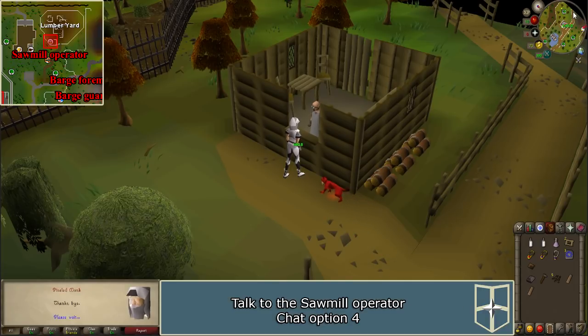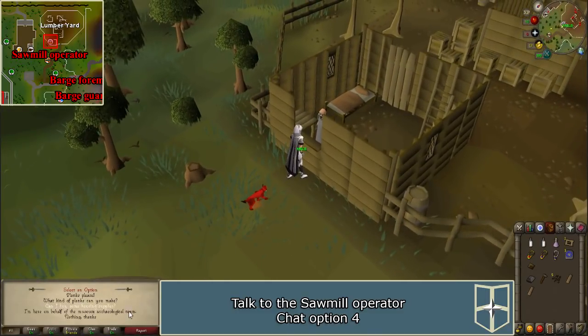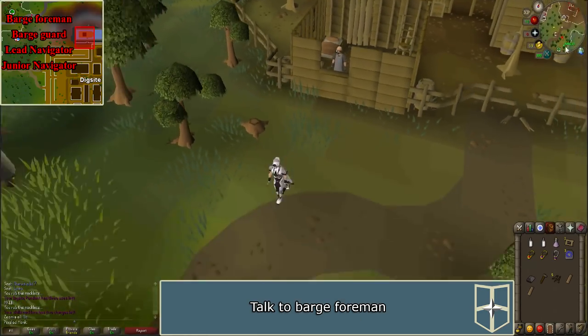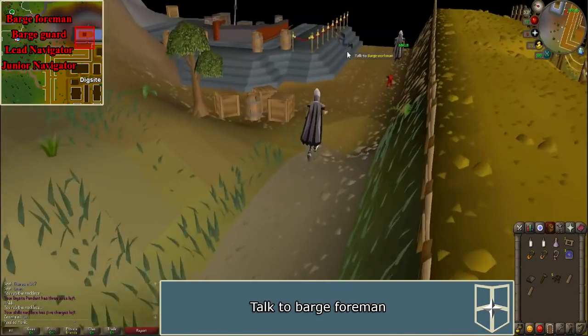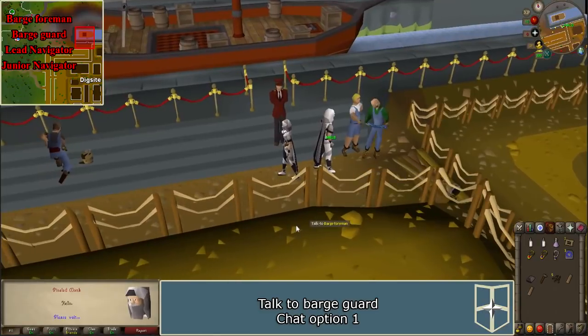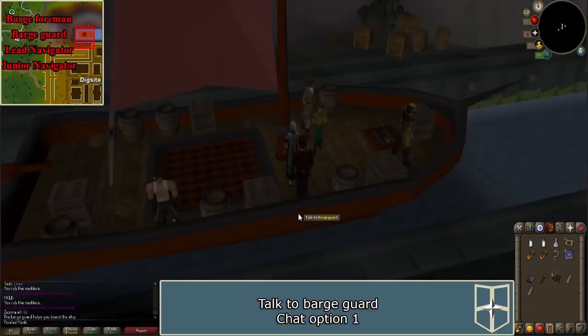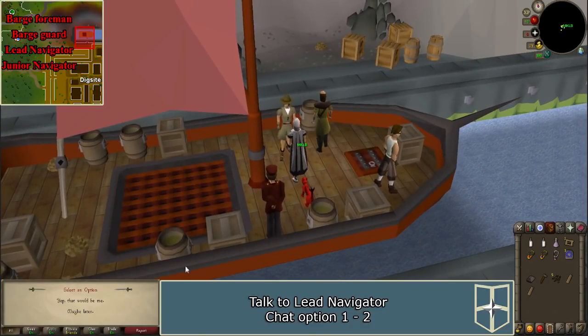Return to the Varrock sawmill operator and talk to him about the archaeological team to give him the agreement. Talk with the barge foreman again. Then talk to the barge guard nearby and ask if you can go onto the barge. Once on it, talk to the lead navigator. Be sure not to confuse this with the junior navigator standing nearby.